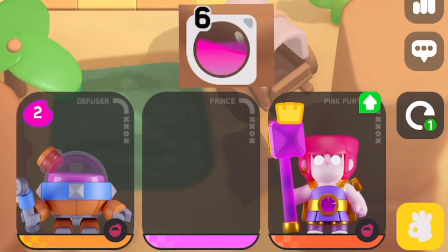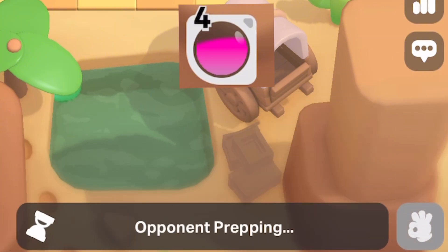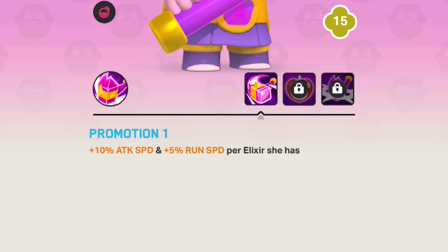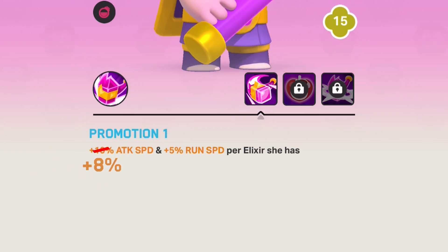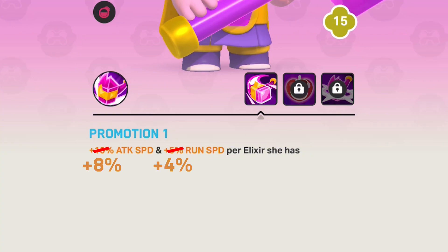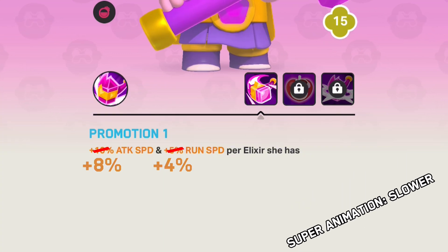Pink Fury is getting her promotion cost increased to 4 from 2. The base HP was reduced to 50 from 55, and the first promotion is now plus 8% attack speed instead of 10% and plus 4% movement speed from 5%. The casting time for the super was also increased.